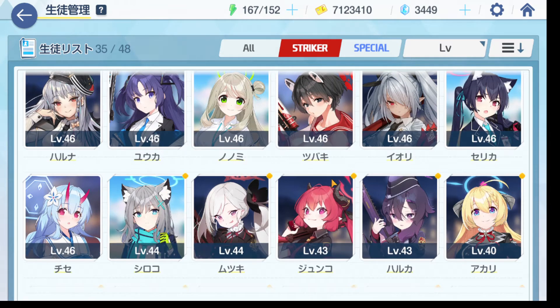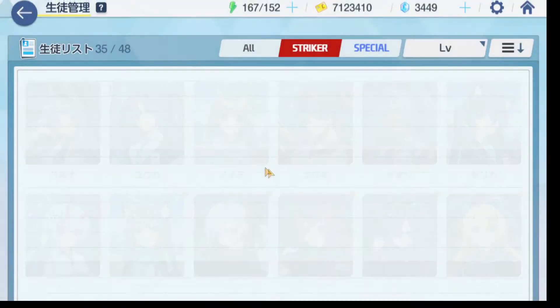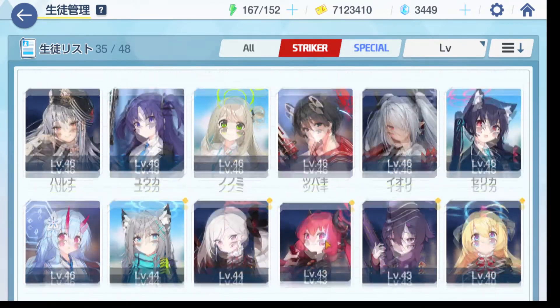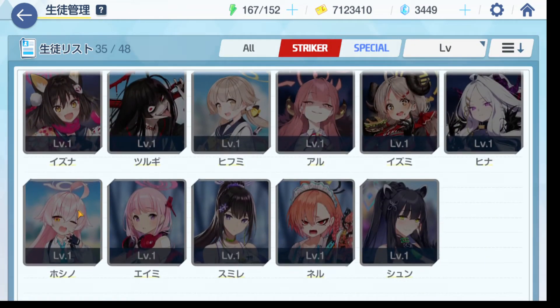Speaking about counters — units to look out for when using Haruna — the main one is going to be Nonomi. Nonomi sits in the very back lines, and eventually Nonomi's going to use her EX skill and kill your Haruna. This will one-shot Haruna, so Nonomi is very scary.